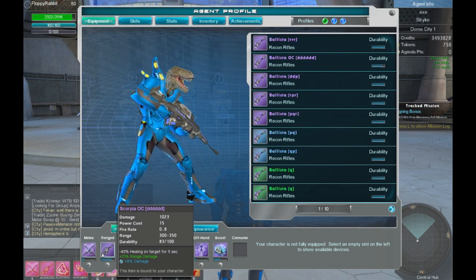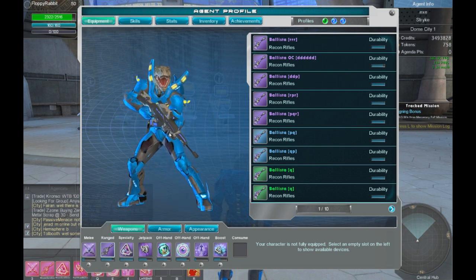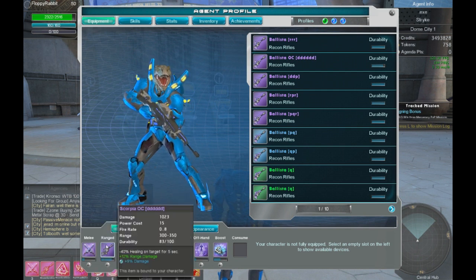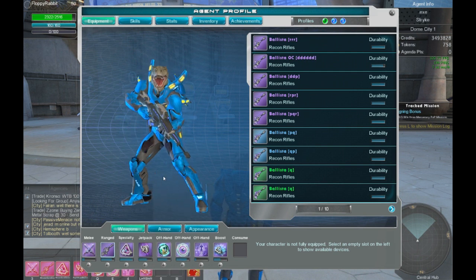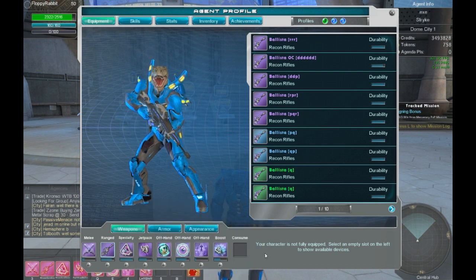For my ranged weapon, I will use a Scorpia most of the time — about 90% of the time — unless I have to counter snipe, but I still use a Scorpia to counter snipe. The reason for this is it's good against tech and AVA, like the Vindicator spam, and it's very good on medics due to the debuff it gives, and it's not removable.